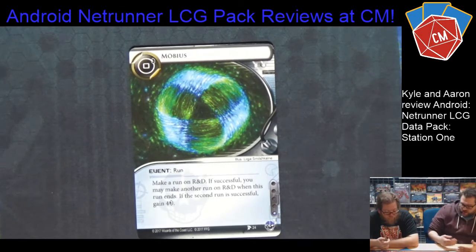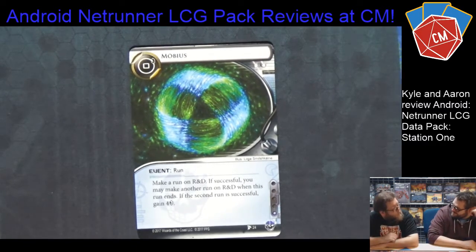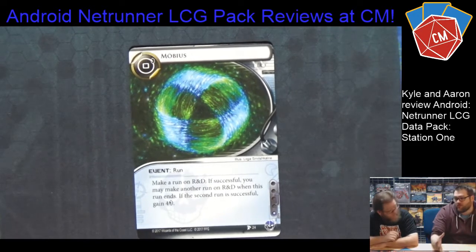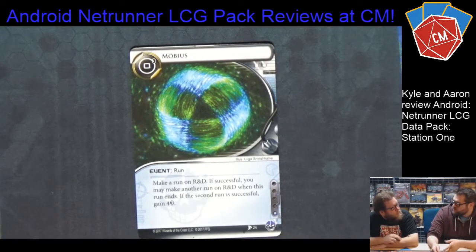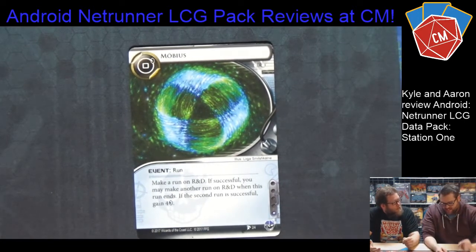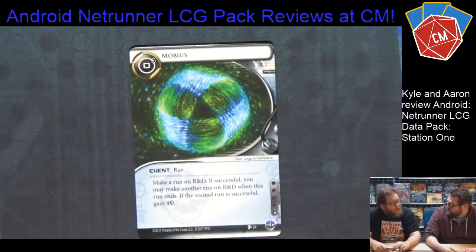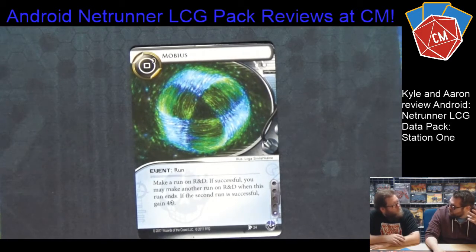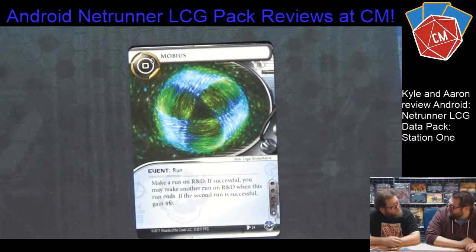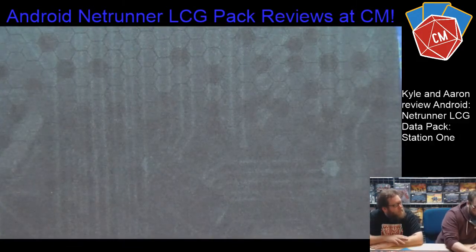You're pretty much always going to get the four credits as long as you can make the first run work, unless you have to break a ton of ice. Curious question: Doppelganger on top of this? You'd get the run, then the event would trigger another run, giving you three total R&D runs potentially. You could load up a Medium — that's just got to be one of the best Medium-type cards in the game. It's one influence and zero money, so it seems really good. If you're hammering R&D, you probably want some Möbius in there. Criminals having tools for R&D is always good.